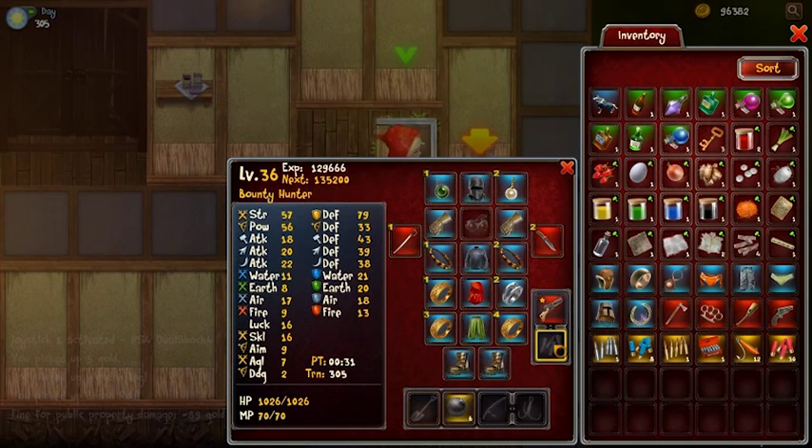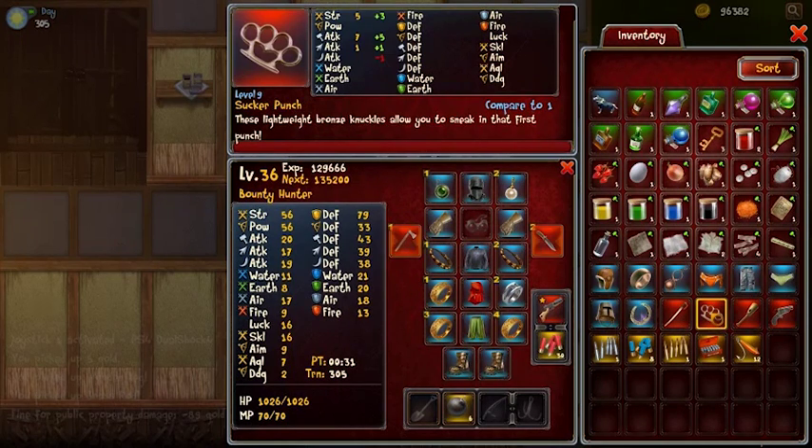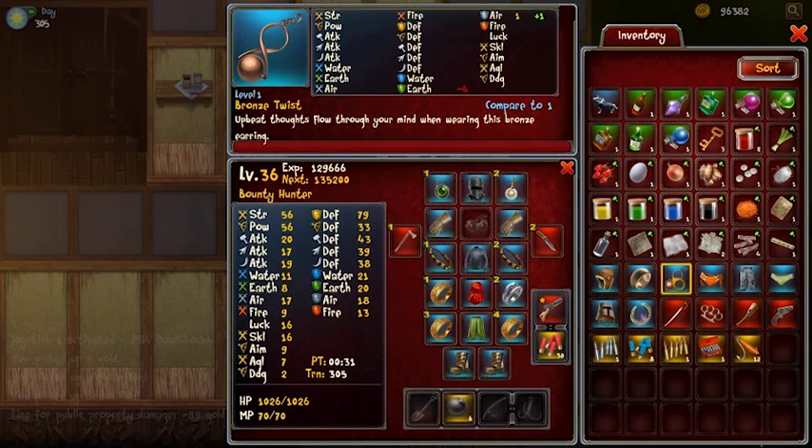We also have a slot for the gun and ammunition, and four slots for the shovel, bomb, fishing rod, and its lure. Getting me equipped is super simple — all you have to do is drag and drop. If you select a weapon from my inventory, the corresponding slot where it goes will flash, so you know exactly how to put it on me.